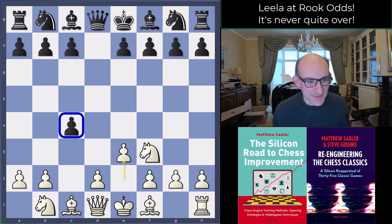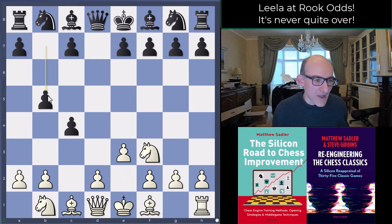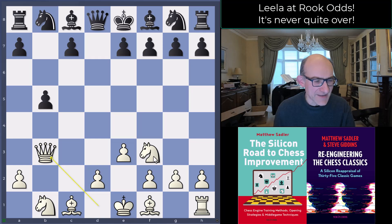Ding played Knight f3 and e3, so b5 — why not play b5? After a4, White doesn't have a rook on a1 to put any pressure there. But Lila's idea is just to go b3.